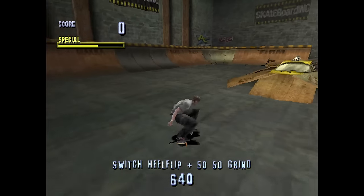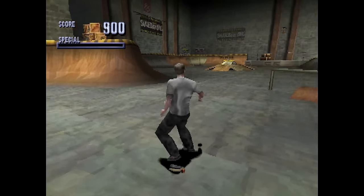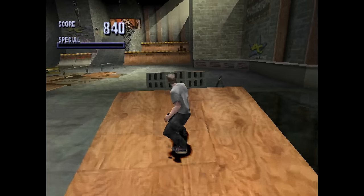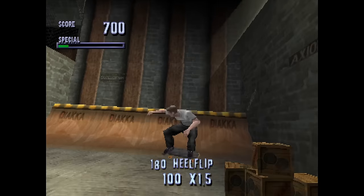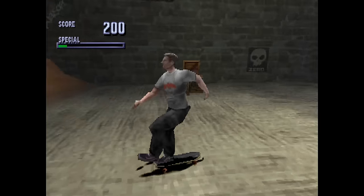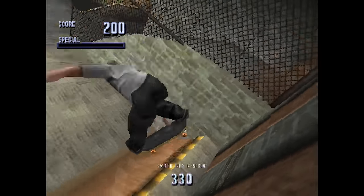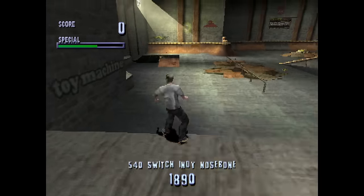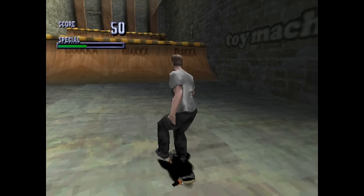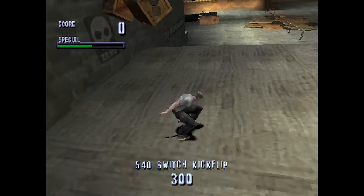I love all the little set pieces in this stage. This strip of quarter pipe that stretches all along one side of the map. The taxi covered with planks of wood. The two kickers. And this quarter pipe that you can only get to by jumping out of the quarter pipe below it. This doesn't really seem like a place people would really do tricks, because if you do a trick in the air and roll down the pipe, you'd have to worry about falling off the ledge. Then again, Warehouse isn't based on any real location, so the level designers didn't have to worry about pesky realism.